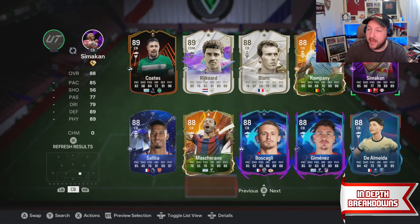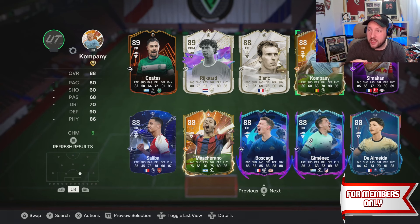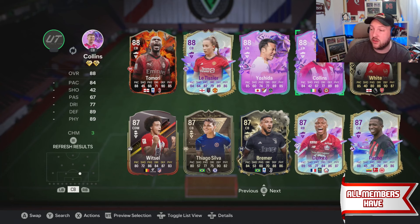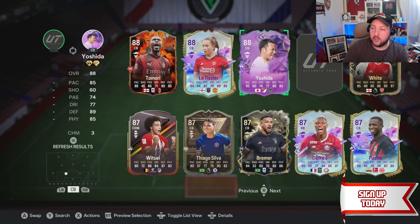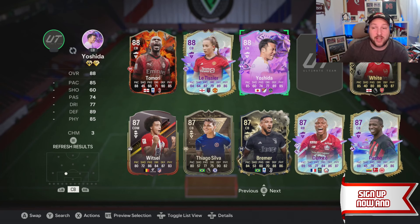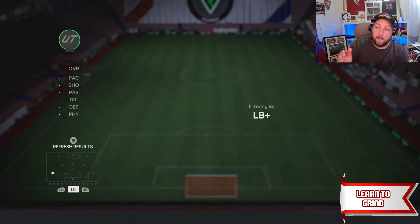For center back, it again depends what you have in your club. We'll use ones we got for free. Collins is a fantastic option, and Yoshida from the SPC is also a great shout — he's very cheap and may still be available. Let me know in the comments if I miss any players.